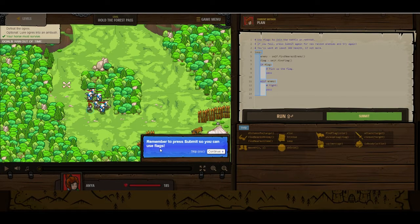Remember to press submit so you can use flags — use flags to join the battle or retreat. If you fail, press submit again for new random enemies and try again. You'll want at least 300 health, if not more.